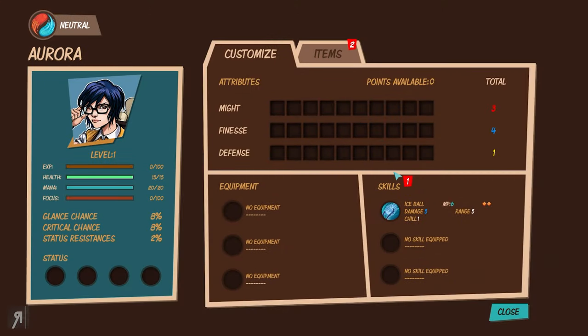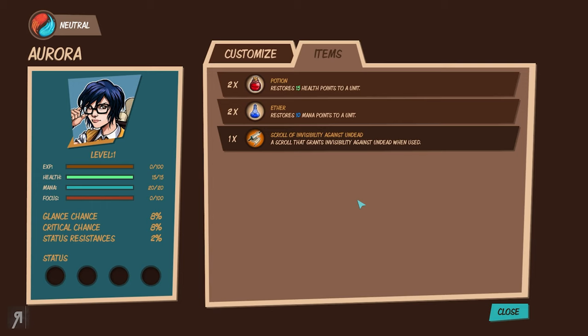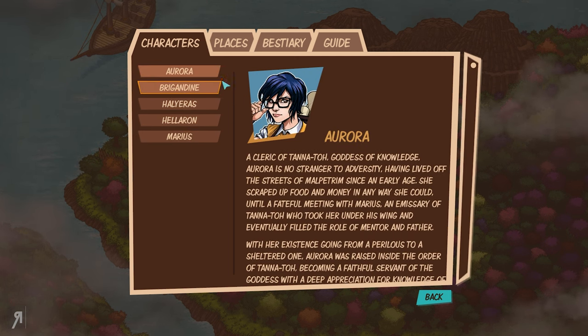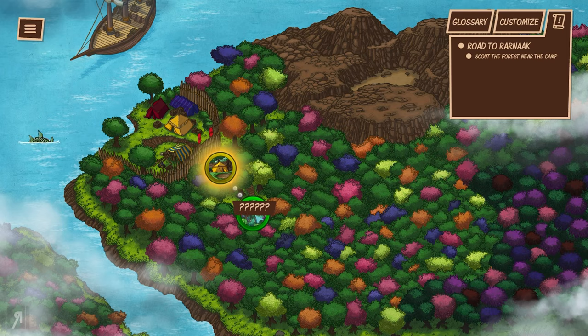We are now greeted by the world map, where you can customize your characters. You can see glance chance, critical chance, status resistances, equipment you can equip, and skills you can equip — you can take a look at the variety of skills unlocked. We only have ice ball at the moment, but it does decent damage and also freezes the opponent, removing one action point from them. We also have potions and ether to restore mana and health, the scroll from Heleron, a glossary of characters met so far, places, a bestiary, and tutorial guides.